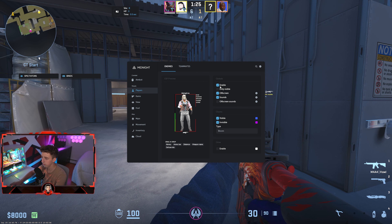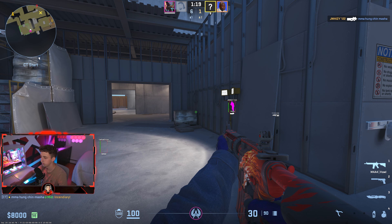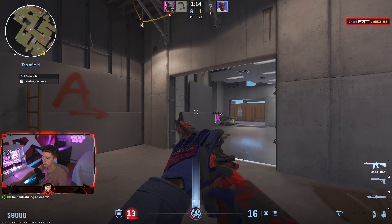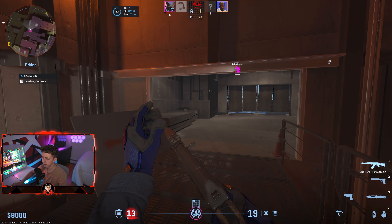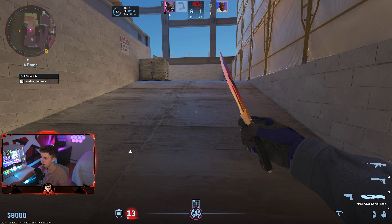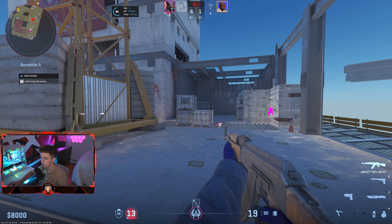Player options are basically your ESP. For example, if I disable that, the actual ESP goes away. Chams as well — as you can see the pink color on them, and when I look at them it switches to blue. You can change those colors as well. It's also really weird not playing with a headset — I mean obviously I'm cheating, I don't really need one necessarily. But if you want to make it look more legit, I'd highly suggest using a headset.